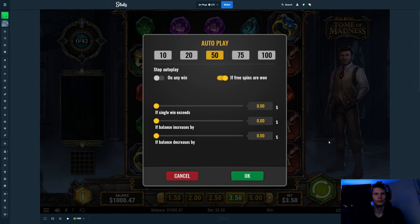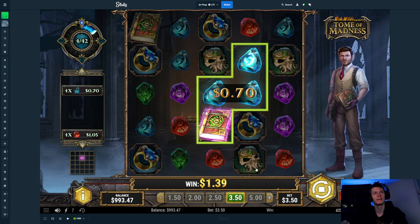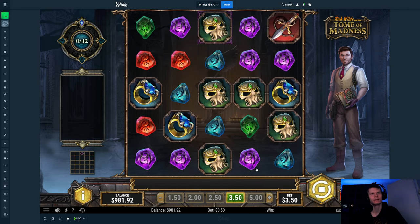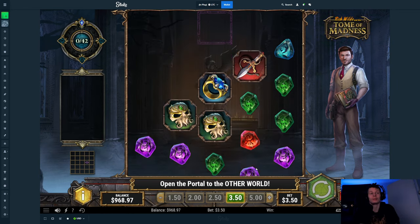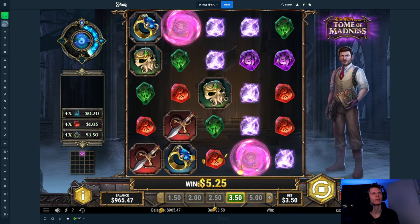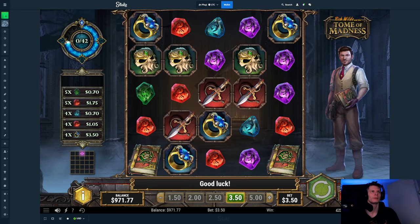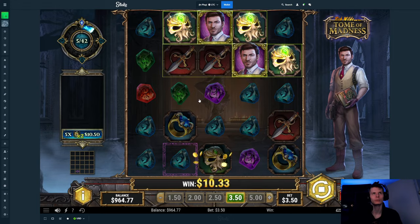Yo yo yo guys, right now we are playing Tome of Madness. It has been a while since I've been on this — at least for videos. I still play it every now and then, but I haven't made a video on this in quite some time. Basically what I'm doing here is 3.5 dollar spins to begin with, then hopefully we'll get a quick bonus, and then we'll do five dollar spins. My goal is also to do some 10, maybe even 20 dollar spins this video. This is a slot where you can do those big spins without getting hurt too badly.